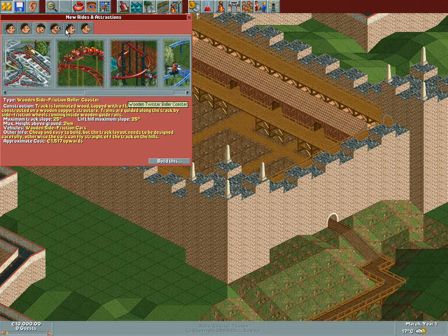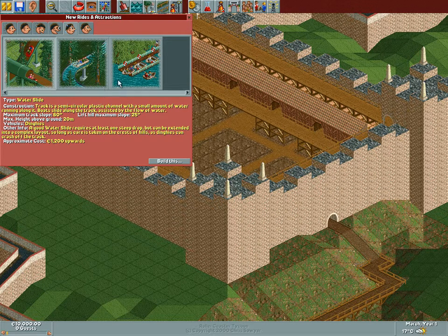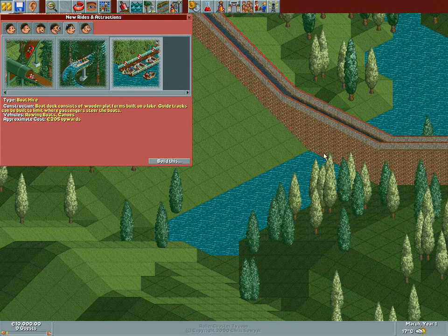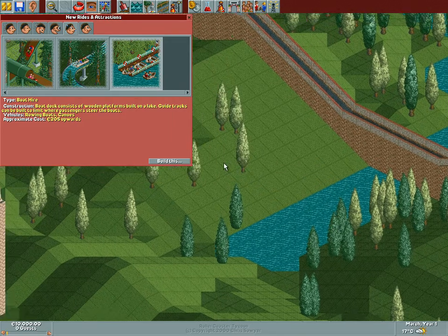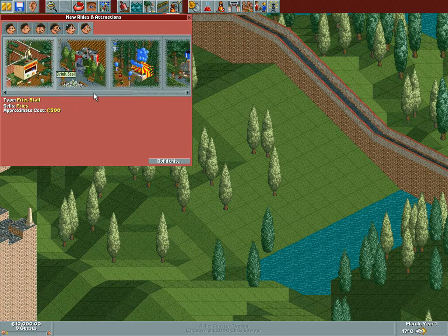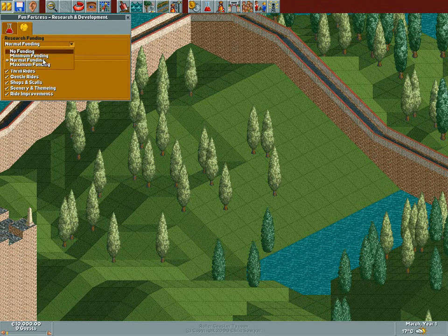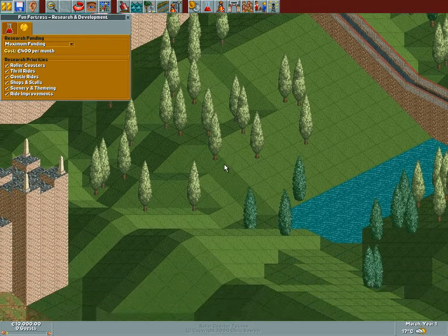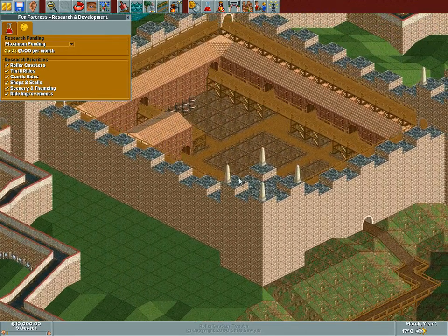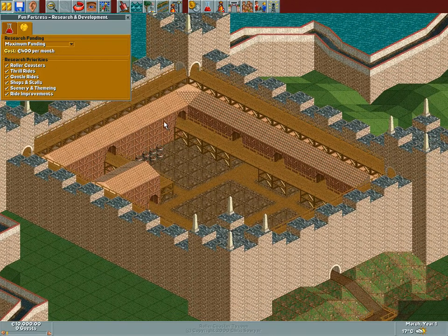We're pretty well covered in the coaster department. And over here there's a body of water that has rowing attraction written all over it. All the essentials are there — a drink stall, a food thing. I want to put our researchers to the right work. We're going to do medieval theming over here. Look at this castle and all the detail they put in it — for RollerCoaster Tycoon with all the terraforming, this is done really, really well. I'm actually a bit jealous.